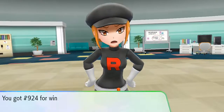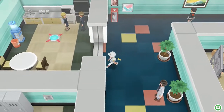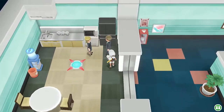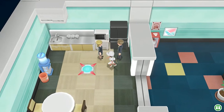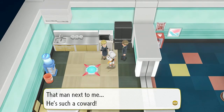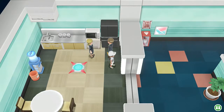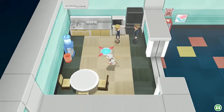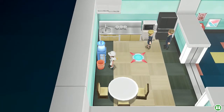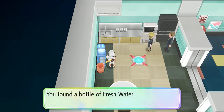Grunt defeated. There's a crying NPC nearby — she says the man next to her is such a coward. There's an item nearby — found a Fresh Water over here.